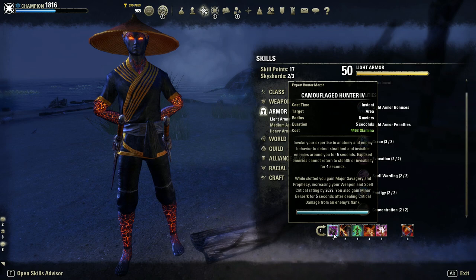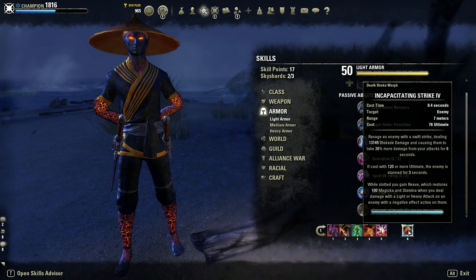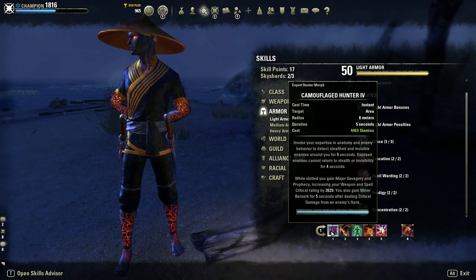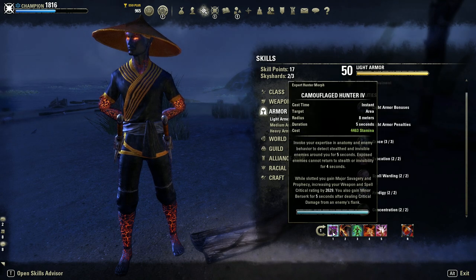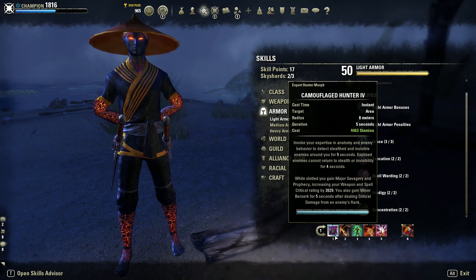On my front bar, I'm running Camo Hunter, Concealed Weapon, Vigor, Spectral Bow, Power Extraction, and Incap. Camo Hunter is my source of major savagery, and it also gives 3% weapon damage when slotted, as well as minor berserk when you flank an enemy. This patch I've seen an increase in Nightblades — a lot of people are cloaking around — so I find Camo Hunter really useful for dealing with them. But it does cost a lot of stamina, so please use it with caution.